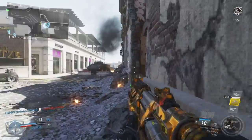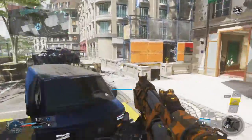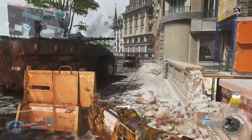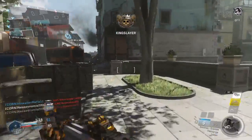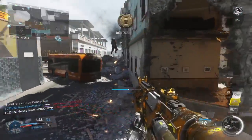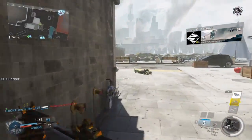For the Bengal camo you need 50 kills without attachments, which is really self-explanatory. For the Murdered Out camo you need double kills, which will really happen on its own. I recommend you don't really focus on this challenge, because it will happen on its own and it's not really something you have to go out of your way for.